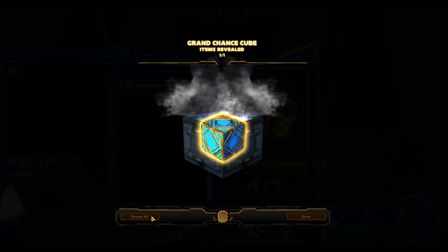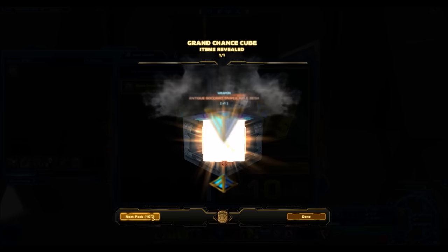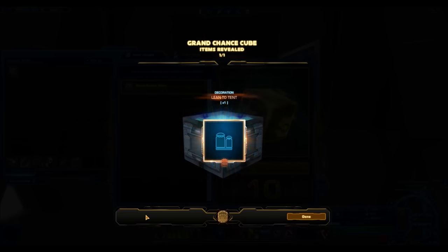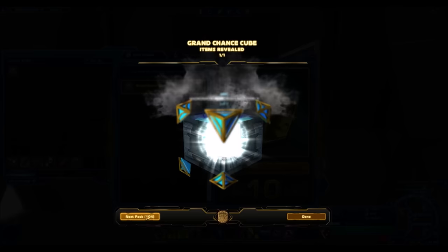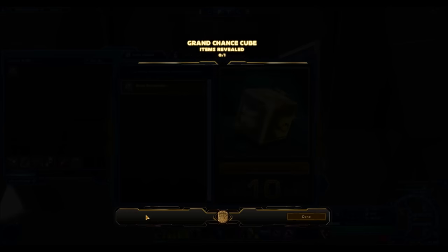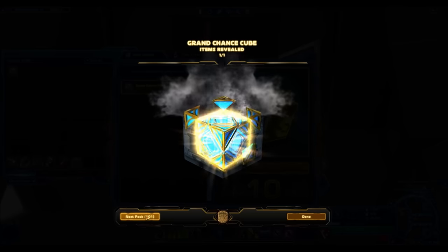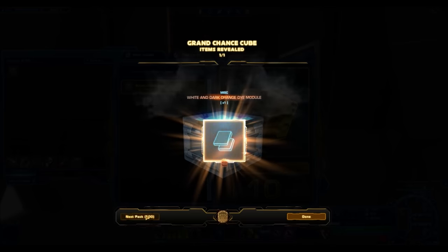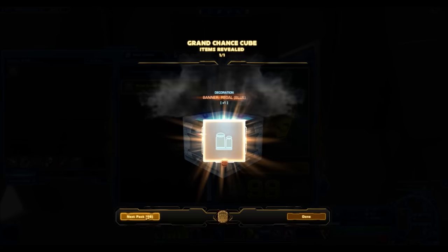That is absolutely insane. I have not tested whether they sell at this price — I would have, but I don't have any Grand Chance Cubes off the buy timer. What I can confirm is they sell like wildfire at around the 400-600K credit range. If you're selling in that range, you will probably get a sale in a matter of about an hour — I've sold hundreds in a matter of an hour. They are very, very popular, especially among people who can't really afford regular cartel packs. It's kind of like a knockoff version of a cartel pack — not quite as good, but it does give you that gambling experience and the hope of getting something really amazing.